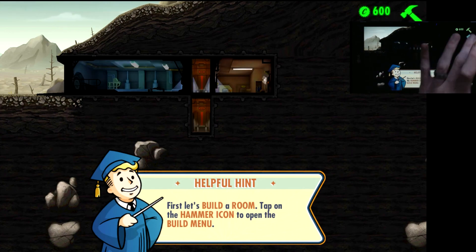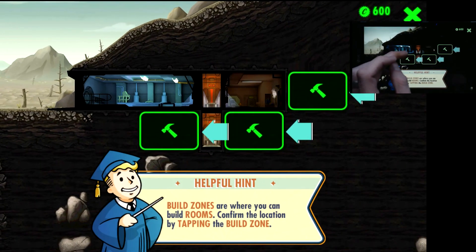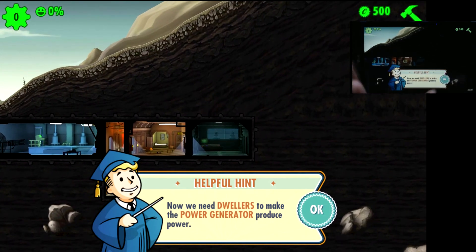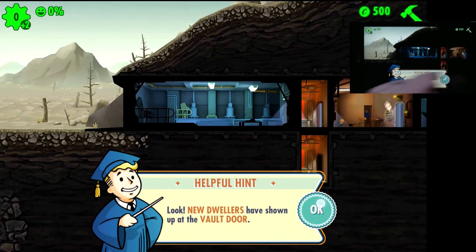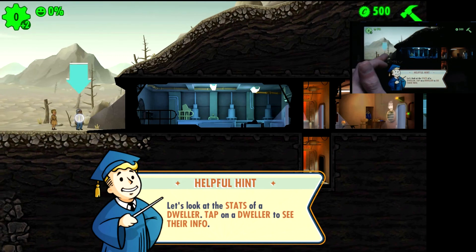As you start out, you're going to get all these hints and it's going to tell you to build your power generator. A general piece of advice when making your vault: you always want to make rooms the three-wide versions. That rule generally applies to everything.